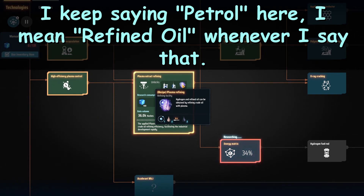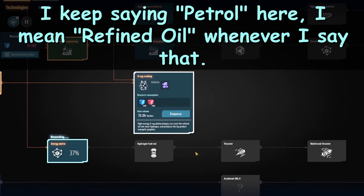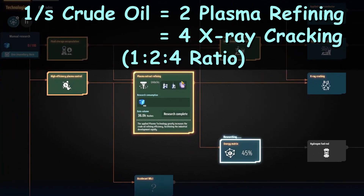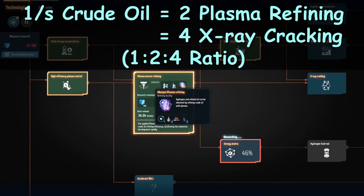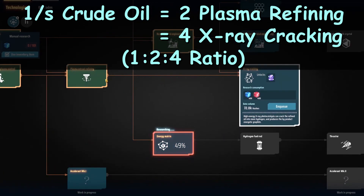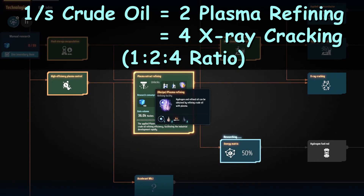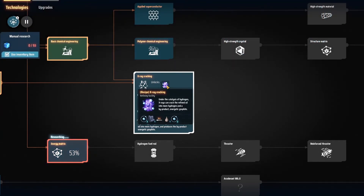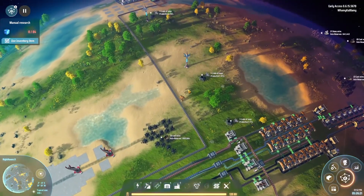That looks like we won't be great on hydrogen and we'll have a lot of petrol left over. But that's not the end of the story, because we can then do x-ray cracking. Once we research that, we can turn two hydrogen and one petroleum into three hydrogen and one graphite. The numbers are: for every 0.5 oil per second, we run one petroleum-hydrogen recipe. From one of those recipes we can make two x-ray cracking recipes. So every one crude oil per second, we need two plasma refining recipes and four x-ray cracking recipes to avoid large excesses.